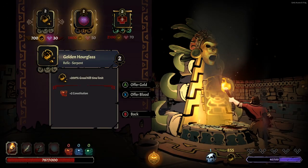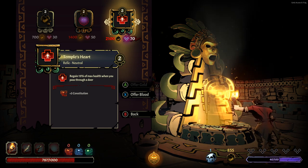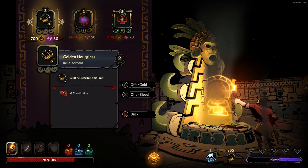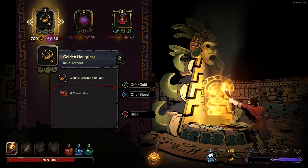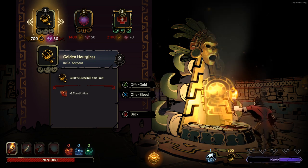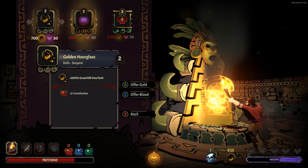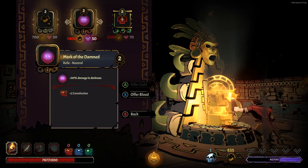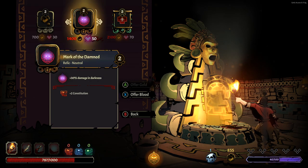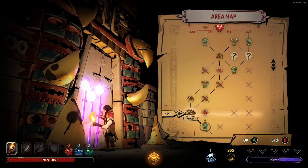Here we've got our relics. We've got regen 15% max HP when passing through a door, 200% greed timer — so when you kill an enemy you get a greed kill, and every kill after that gives you more and more, basically just giving you more timer — and it also comes with constitution, which is actually max HP. I'm actually going to leave all of those even though some are interesting. I don't want to take too much curse straight away here.